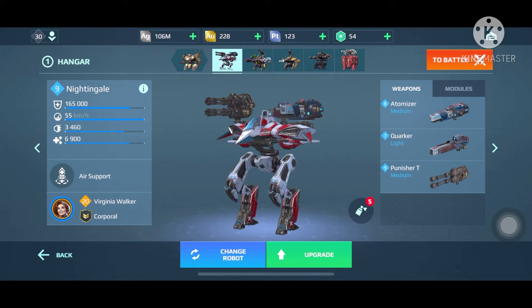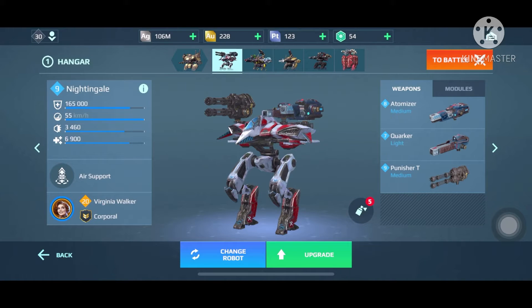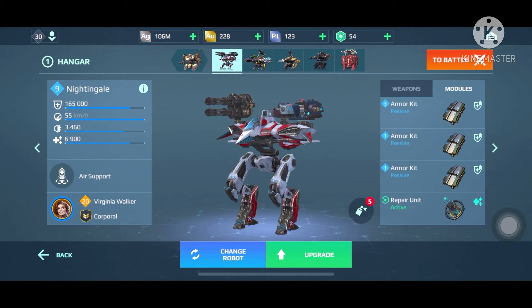Now let's get to the Virginia Walker legendary pilot — I bought it in the previous event. Her ability lasts longer, she has increased speed, and all active modules recharge faster.